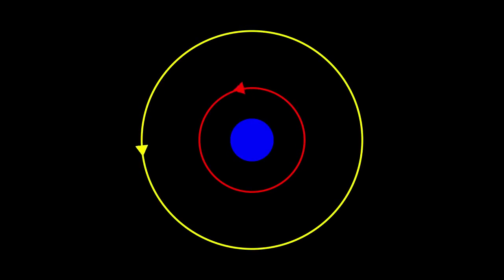Consider the following situation: there are two spacecraft orbiting a planet with co-planar circular orbits. What is the best way for the red craft to rendezvous with the yellow? The answer is a maneuver called the Hohmann Transfer.